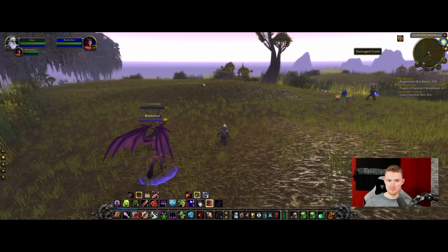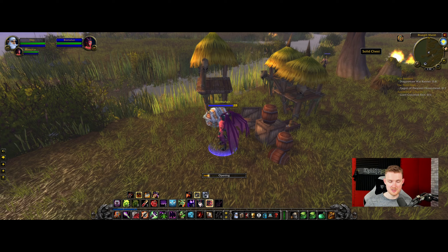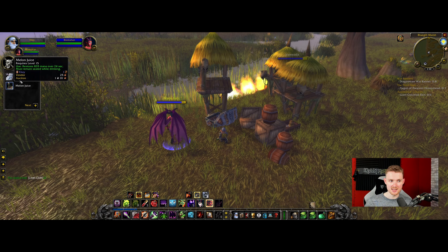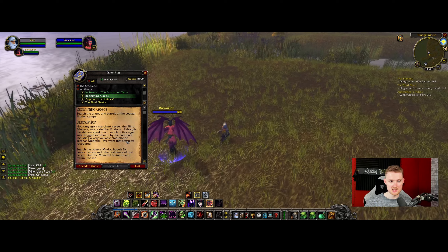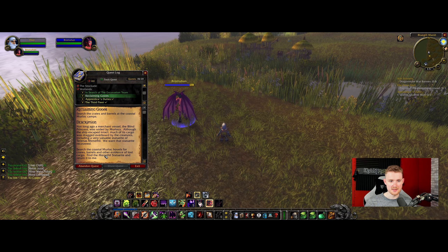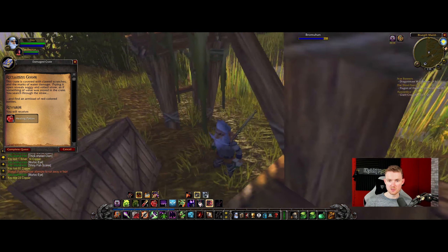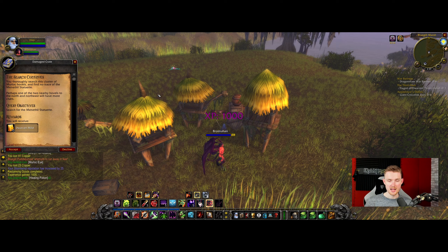Right now I'm looking for barrels and damaged crates. I'm guessing we're looking for these kinds of things — not the locked ones, but these crates. Something is going to be in them because we need to search the crates and barrels at the coastal murloc camps. This crate is covered with cloth scratches and water damage — prying it open reveals soggy rotted straw. Searching through it, I find an armload of red-colored bottles. 1k experience and 5 health potions!